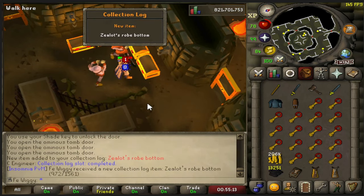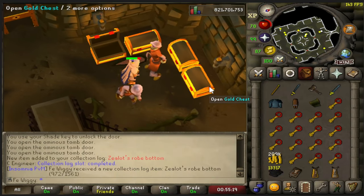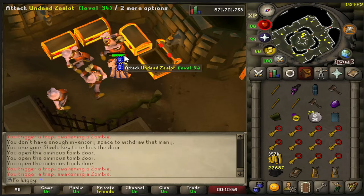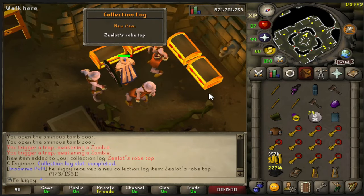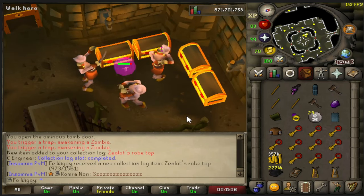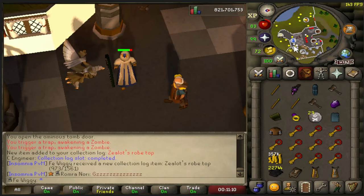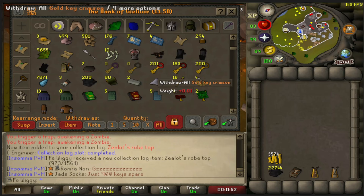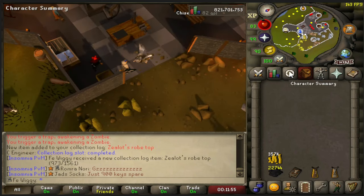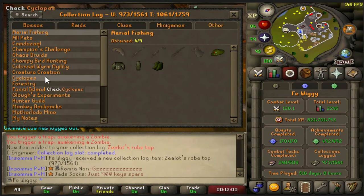The row bottom — we only need the top now to finish the entire outfit. There's the second elite clue. There it is, the last collection log. Let's see how many keys it took for me to get all the collection log slots. So I have 584 gold keys left, which means I used 416 gold keys to kind of green log the shades of Morton.